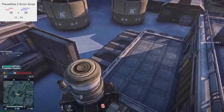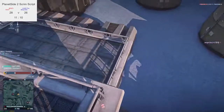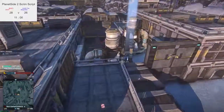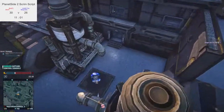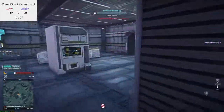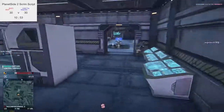NC heavy doing a long flank again. In fact, if the TR heavy just turned around, he'd have caught him — I don't think they know he's coming. At the point, looks like TR are gonna get onto it now, or at least they've got people who should be getting onto it. And there we go — that NC heavy's flank paying off. He was on the second floor.